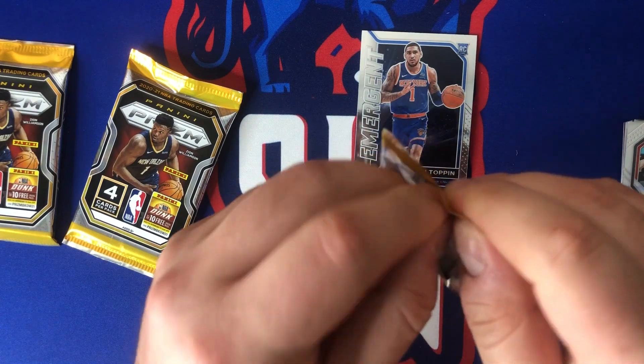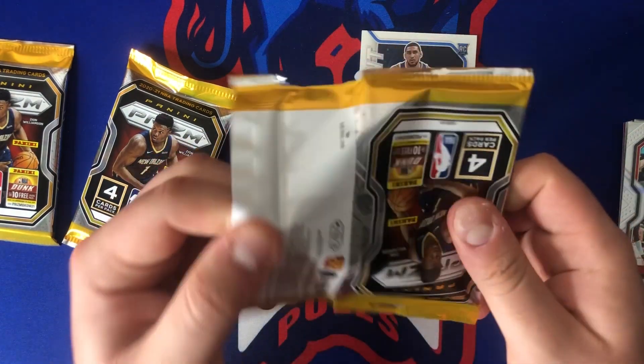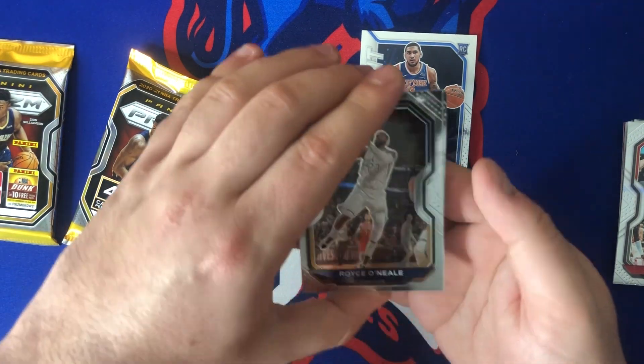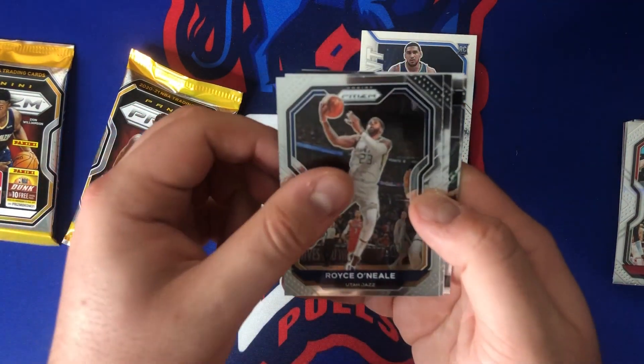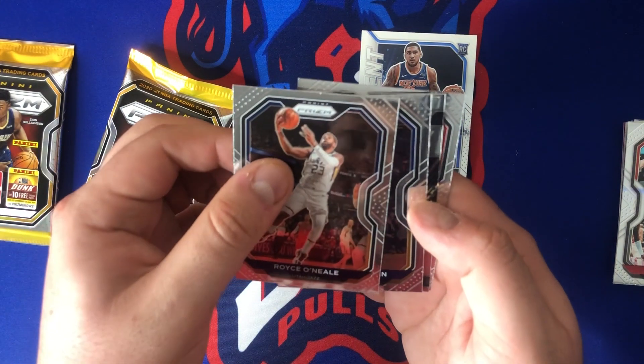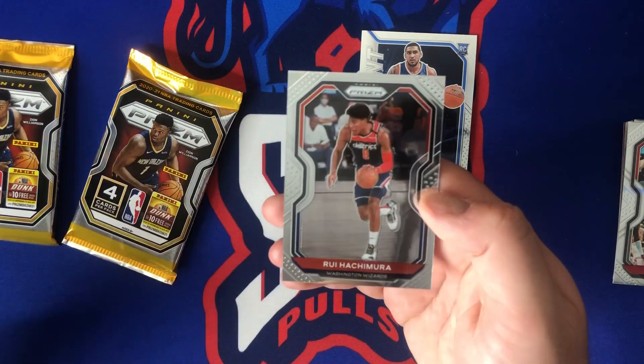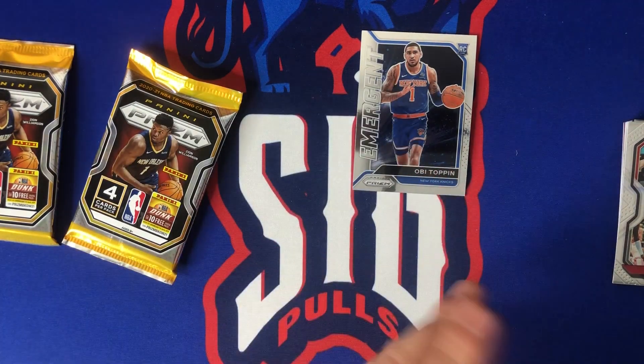Already halfway through the blaster — need something better here. Looks like we got an insert: Royce O'Neal, Draymond Green — Instant Impact — Malachi Flynn, and Rui Hachimura, second year.